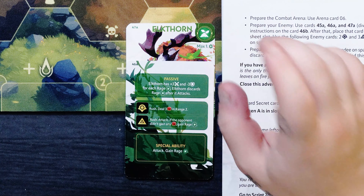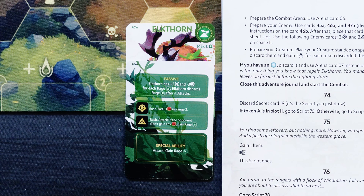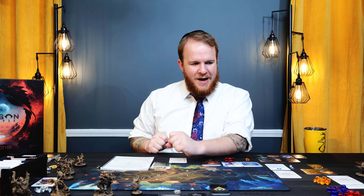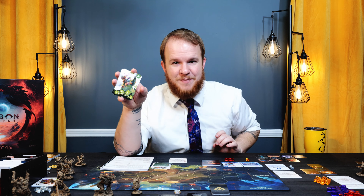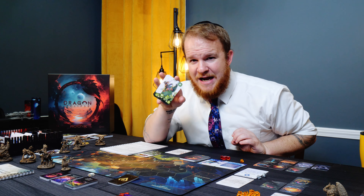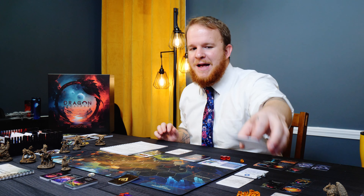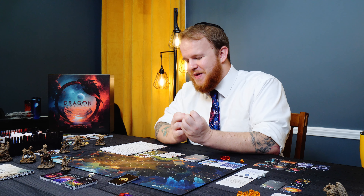Looking at the standard and passive abilities — the Elkthorn has plus 3 attack and minus 3 defense for each Rage token on the board. In the last game I did, I should have lost horribly because his passive ability did extra damage for every 5 damage on it. The Elkthorn discards rage after it attacks, so the more rage he has on the board, the harder he's going to be hitting — and these guys might just destroy you depending on your characters.